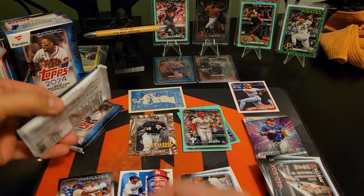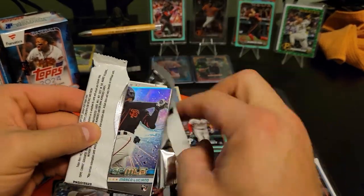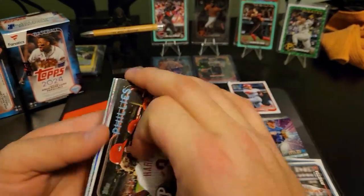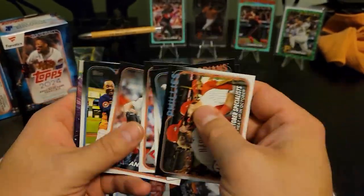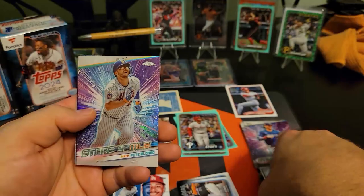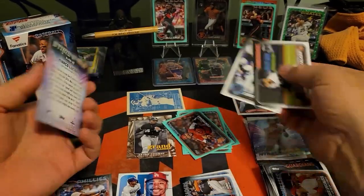Three more to go - I think that's the main pack, we'll save that one for last. There's a Luciano on the stars - might be the first one of his we've gotten on the stars. Pete Alonso on the chrome stars. Wilson Contreras on the aqua, and Luciano.